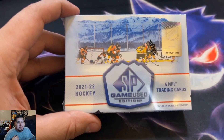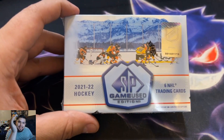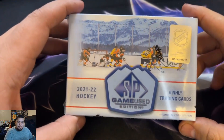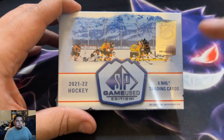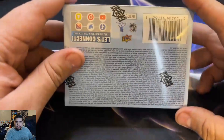What up guys, my name is Miguel and you are in the Collector's Lobby on release day. Yes, we got a brand new product — 2021-22 SP Game Used. You get six NHL trading cards, only one hit technically, so it's a six-card, one-hit pack, and you're not even guaranteed an autograph.